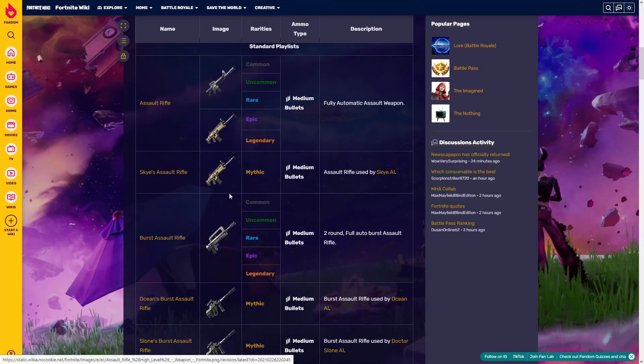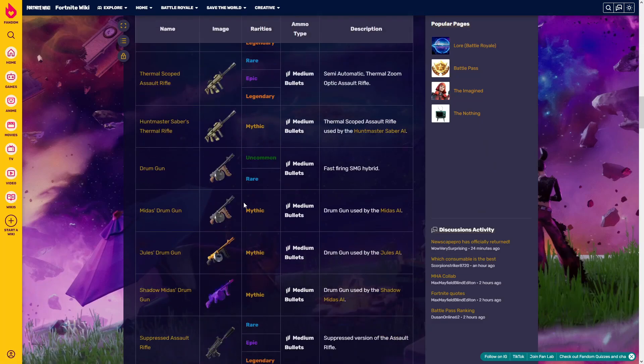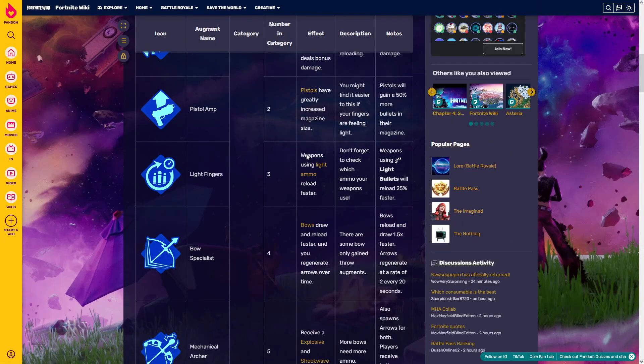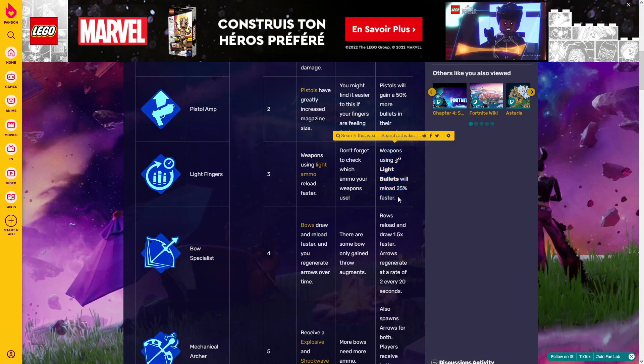AR assaults are those ones right here — this is considered as an AR assault, of course. 'Light Fingers' — weapons using light ammo reload faster. So all SMGs and pistols reload way faster; to be accurate, 25% faster.